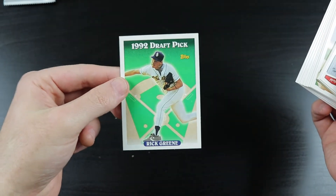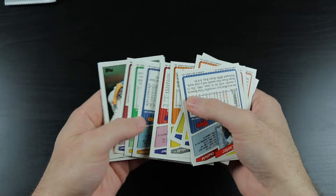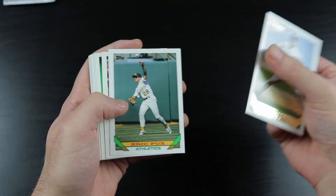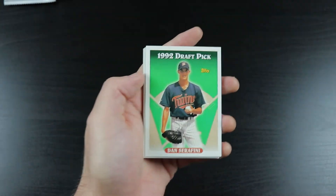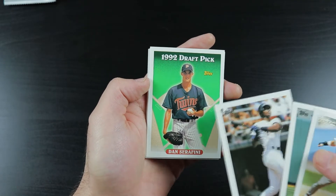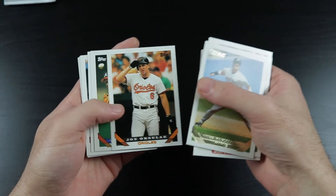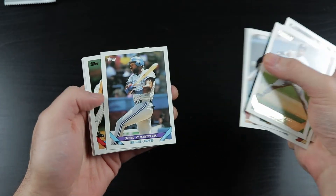Rick Green, you are not welcome in this pack. Why do you make an appearance? Not good. Gold is Mike Pagliarulo. Eric Fox. Fred McGriff. Dan Serafini, you are not welcome either. Come on now, guy. Joe Worsalak, Tom Glavine, Steve Finley, Mark Lemke, Joe Carter.